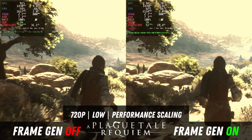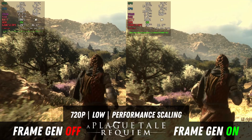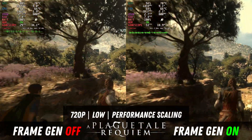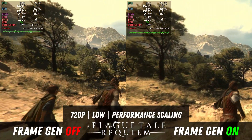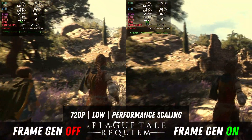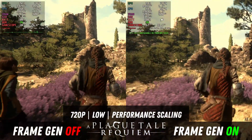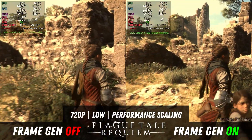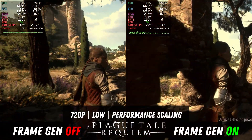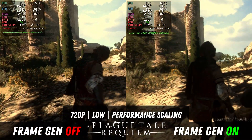Next we have A Plague Tale — the second game in the series. Here we're getting just under 30 fps, sometimes going past 30 without frame generation, so this game is right on the verge of being usable with frame generation. You want to have at least 30 fps for it to generate frames that are consistent and stable. In a less demanding area we're getting 40 without frame generation and 60 to 70 with it on. This game does get jittering text — you can see it flickering quite a bit in the bottom right — so that's something you'll have to deal with. Hopefully it's an issue that can be addressed in a future update.